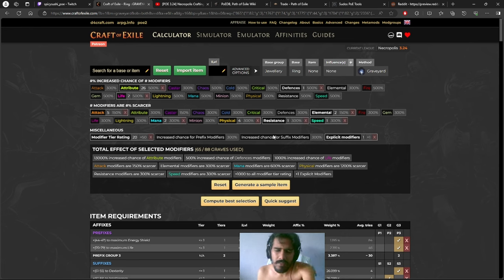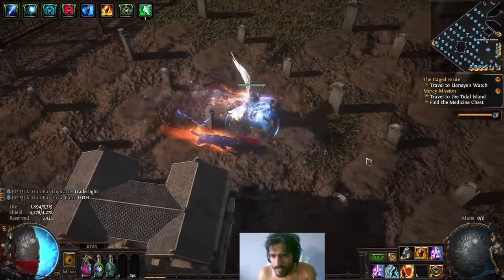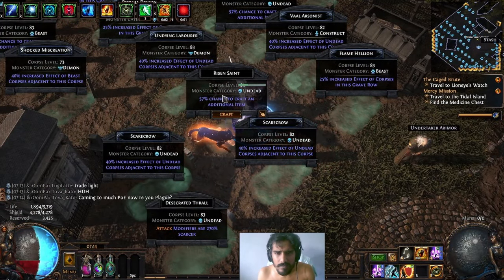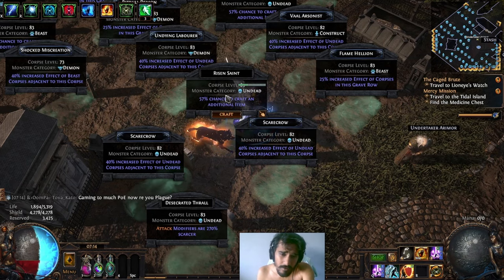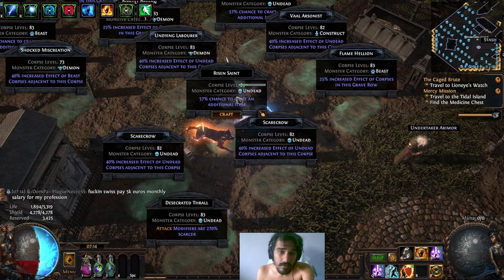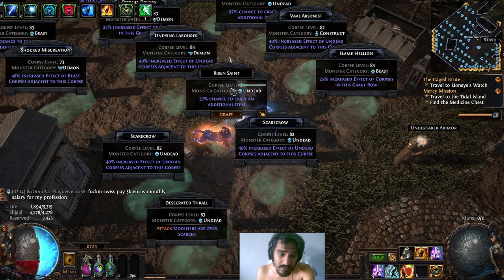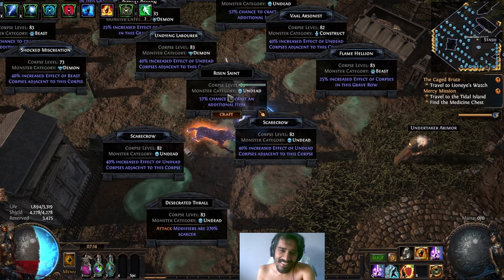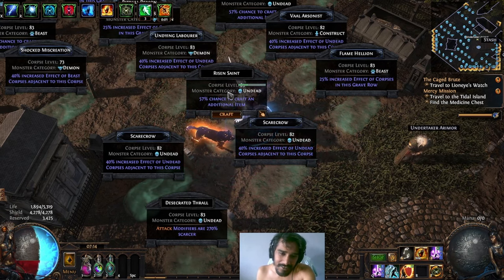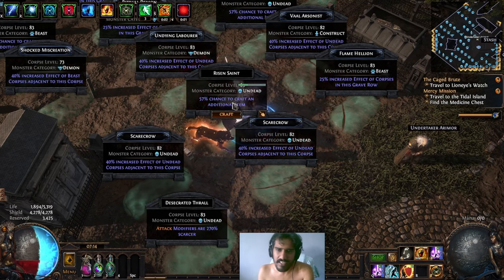What I'm going for is 40% increased effect of adjacent monsters and 20% chance for an additional craft. The way this mod works with the crafting is that if you want the 40% modifier to work, you need to find the corpse that says 'on dead.' If it's not saying 'on dead' — 40% increased effect on dead corpses — it will not work with this. You need to find the specific corpse to use with the modifiers.